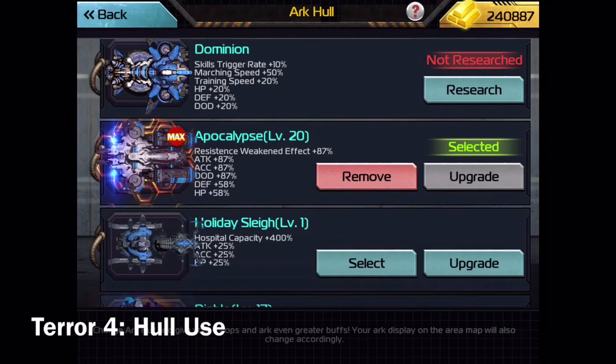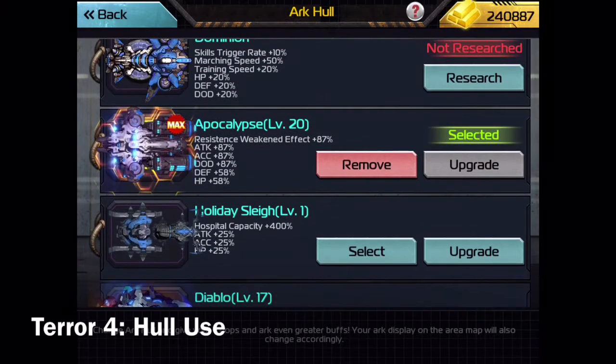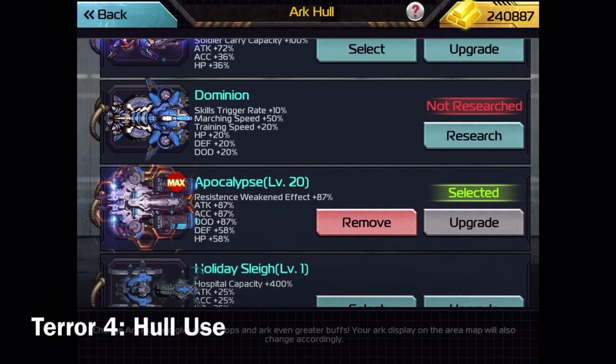So you could take advantage of multiple bonuses from hulls. In fact, you could take advantage of the Diablo's speed boost — the marching speed — and then after sending the army, you could switch to Apocalypse hull, or Armageddon hull, or Dominion, whatever. Dealer's choice.